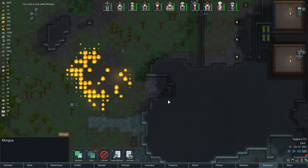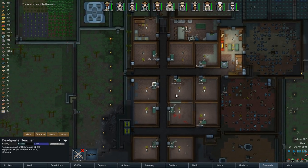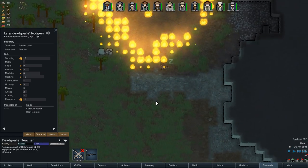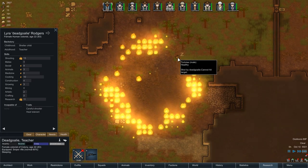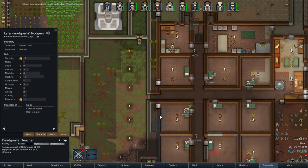Whoa, there's a fire out there. Boomalope? Probably - or a lightning strike. A snake's on fire, the snake's going to die. Nope, snake's okay. I love how the tortoise is just sleeping like 'oh it's nice and warm here isn't it, so warm, so very warm.'